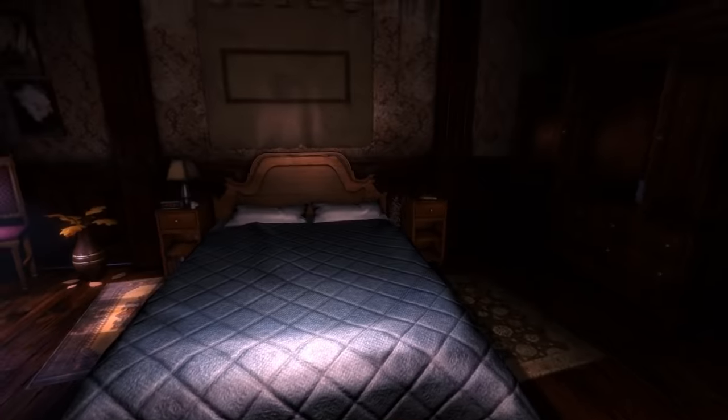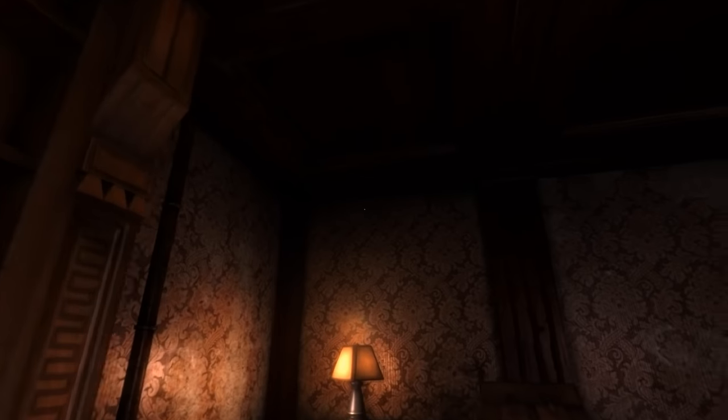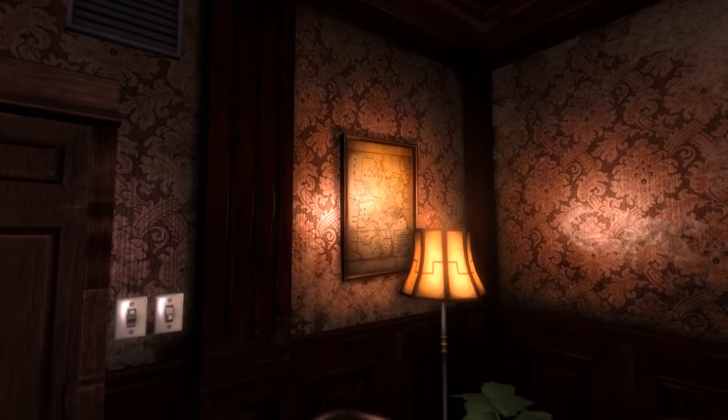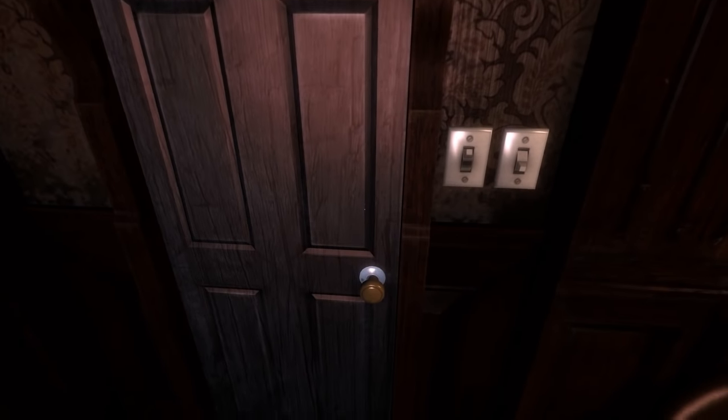We're going there. Okay. Is there any way I haven't actually explored? Any detail that I have failed to really inspect? I don't think so, but I'm not sure at the moment. Let's go into the other room. I suppose we can come back if we need to. Open it up. I don't have a flashlight or a lantern or anything. I'm hoping there's a light switch somewhere in here.